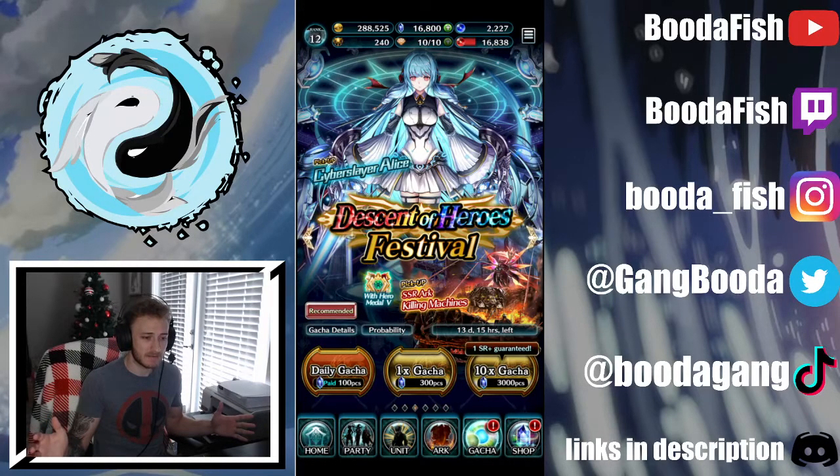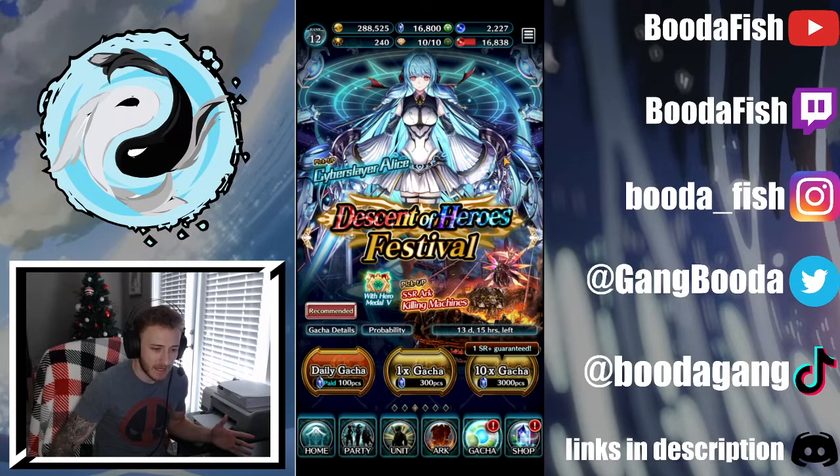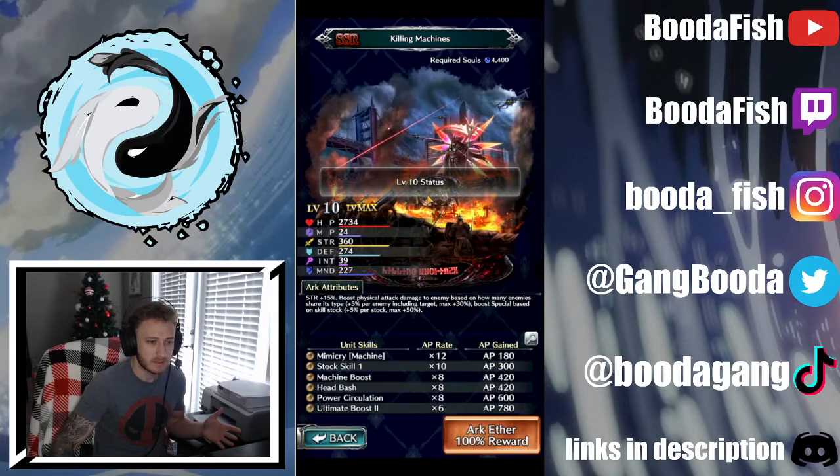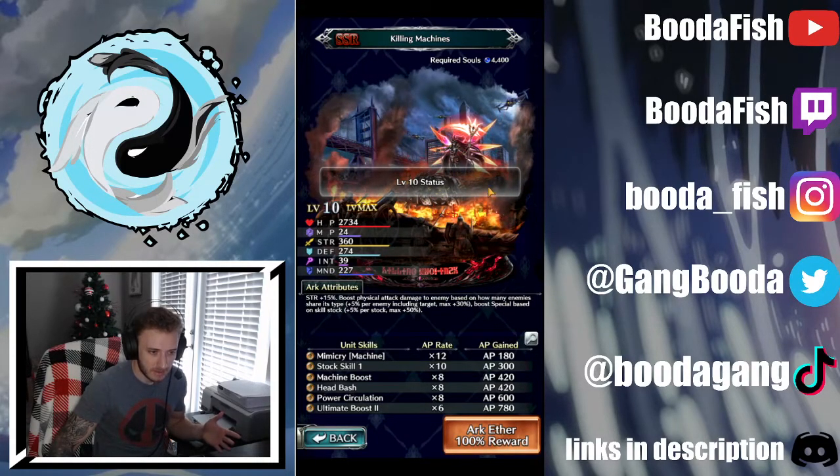Here we are. This is the Descent of Heroes Festival — Cyber Slayer Alice, she's here. I've really contemplated summoning for her because she's cool. Here's the art that we saw yesterday, killing machines in-game. Looking clean.